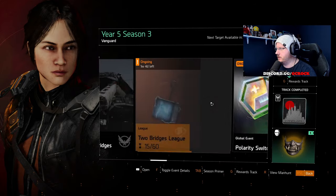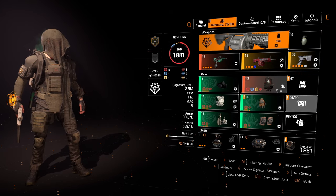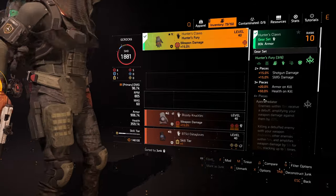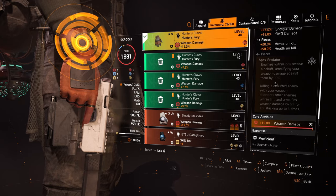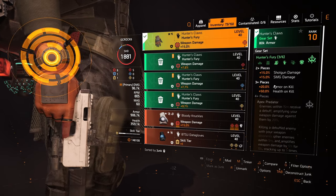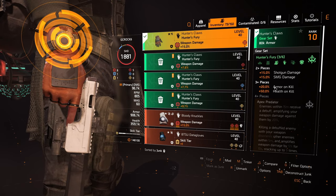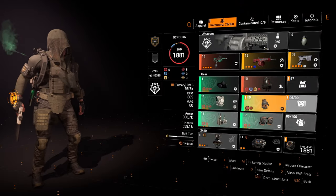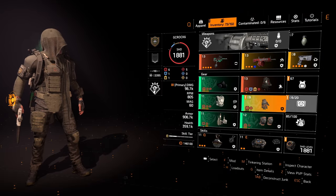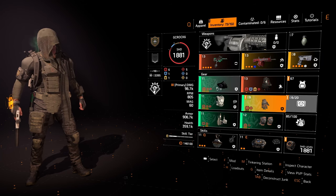I'm going to make a Hunter's Fury build. I've just thrown this together — brought Hunter's Fury in and made it a Striker's Fury build. Because as good as Apex Predator is for 4-piece Hunter's Fury, I'm not that fussed — we just want a bit of survivability. We're getting the SMG damage, armor on kill, health on kill. I'm going to put the Gunner Specialization on to get that armor on kill buffed up a bit more. Still using the Chatterbox, 3-piece Striker, crit damage. We'll take it straight to Space Administration HQ.